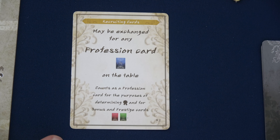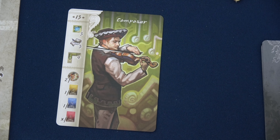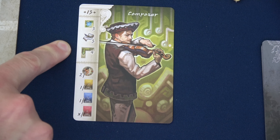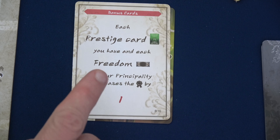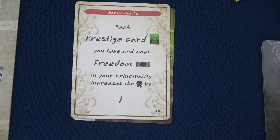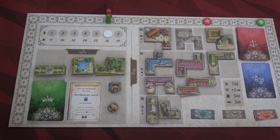I use my recruiting card — exchanged for the composer from the dummy player. Now I complete the composer as a work: three for the forest freedom, four for the building (seven), plus two jesters (11), then 12, 13, 14, 15, 16 for cards in hand and on the table, then I play the bonus card — one point per prestige card (17), and one per freedom (18, 19, 20). Three freedoms give me 20 total value. Converting: nine prestige points gained, plus 200 florin for the remainder. Both Wolfgang and I completed works, so we each get three bonus prestige — now at 20 points each.